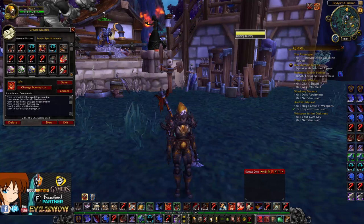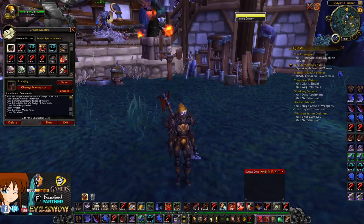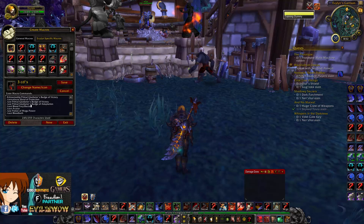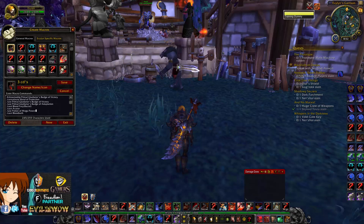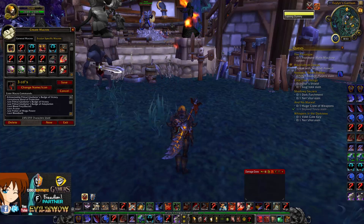First up we have my 3 CDs macro. What this macro does is it will cancel Hand of Protection, use your trinkets whichever one you have equipped, use your racial if you're Orc, Avatar and Bloodbath whichever you're specced for, and potion and Mogu Power if you happen to have one in your inventory. You can use it to force someone's trinket or having to pop Recklessness, and you can also use it to force a paladin's bubble.